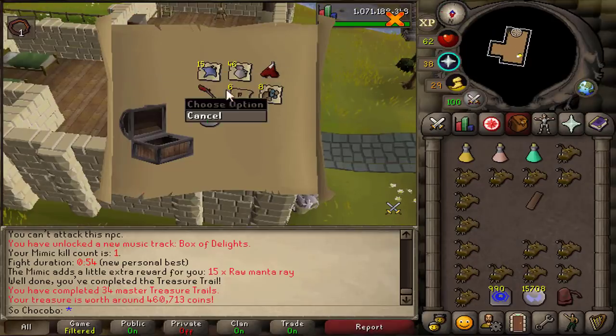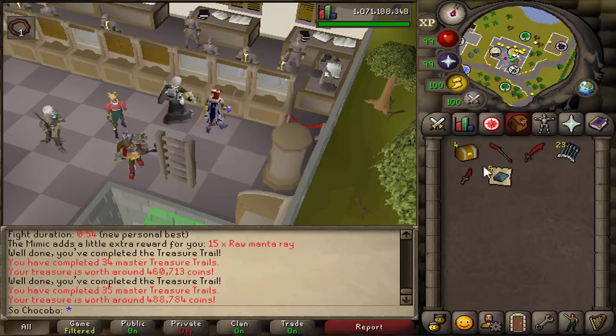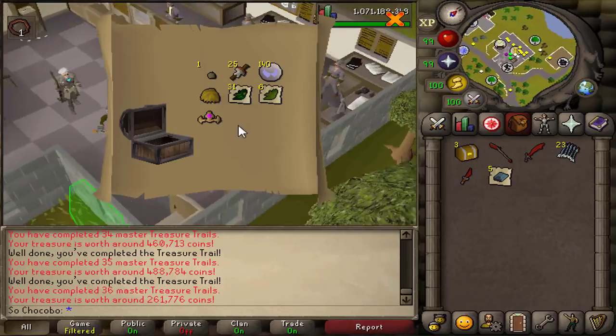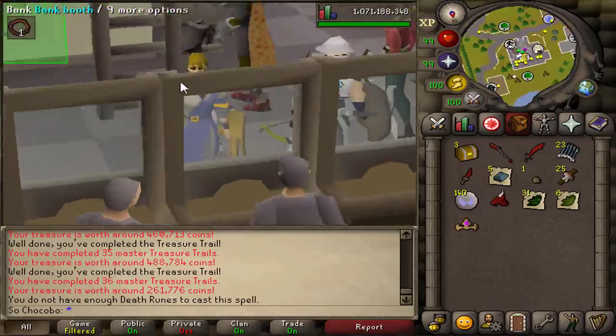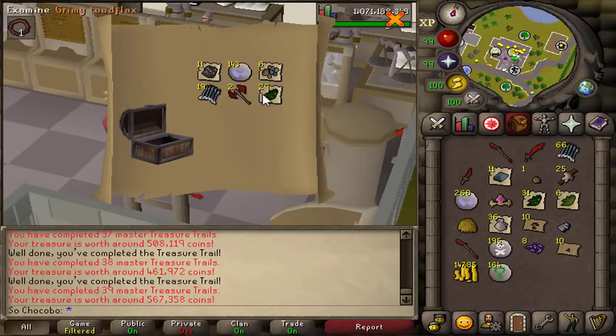I definitely can kill the mimic on my hardcore pretty safely. Unfortunately the mimic only dropped me 15 mantas, but I did get the old demon mask which was my first unique from masters, then followed by the double unique — the fancy tiara and the bull wig. I was really disappointed to find out these were worth so little; the total clue with two uniques was only 261k. I do like the bull wig though — it's pretty cool — and unfortunately there was no new third age to be found.